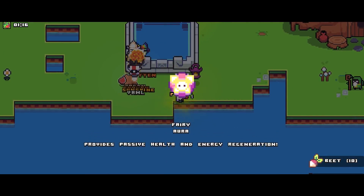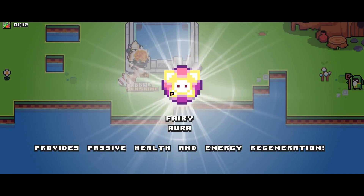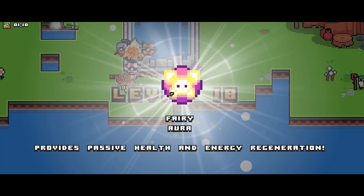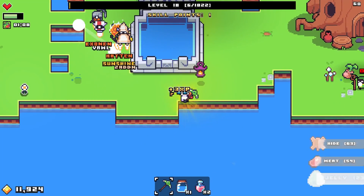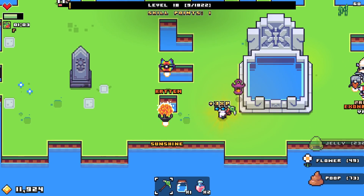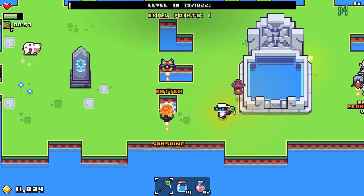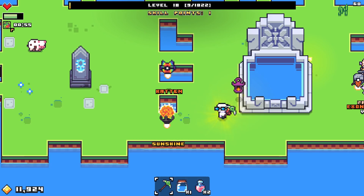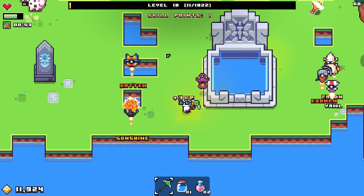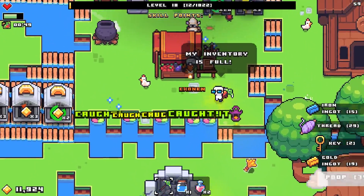Let's see what we get. It's a fairy. Fairy aura - provides passive health and energy regeneration. That would be great. It's really great if we actually had health. Oh, there's a buff here - I didn't even notice that. What is that buff from? Is that the drone buff? Are they going to disappear after this buff runs out? This looks like a fruit buff. Did I get that from eating something? That does not look like a drone buff.